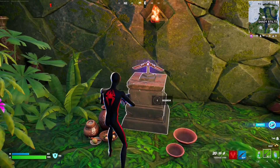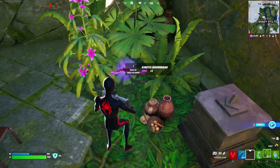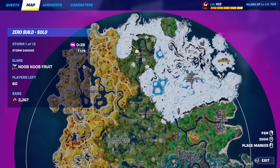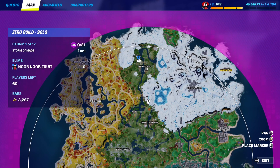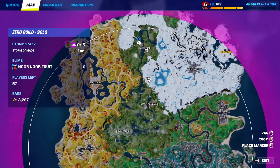Hello everybody and welcome to the channel. The Kinetic Boomerang is finally back in the game and you can just go ahead and have fun with it. You can find it in all the usual spots, including inside boomerang stands such as this one right here at Shady Stills. I already made a video on all the locations for the Kinetic Boomerang — it should still be on the channel. My favorite locations are usually this one right here at Shady Stills.